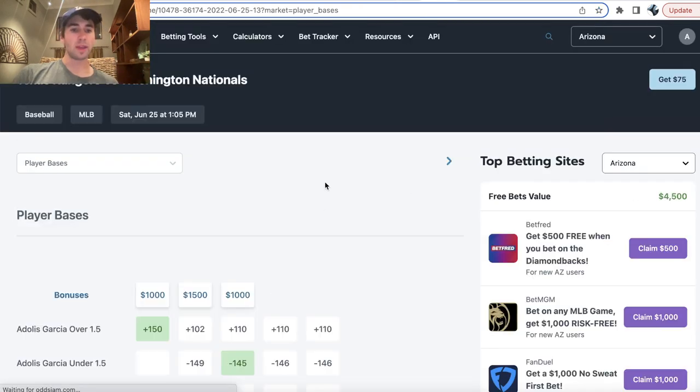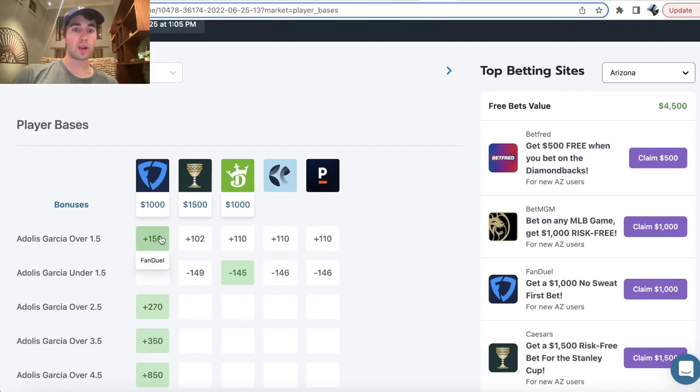Here's another example: Garcia over 1.5 player bases is plus 150 on FanDuel, with no other sportsbooks giving us above plus 110. This is an example of a great MLB bet we would want to be on.